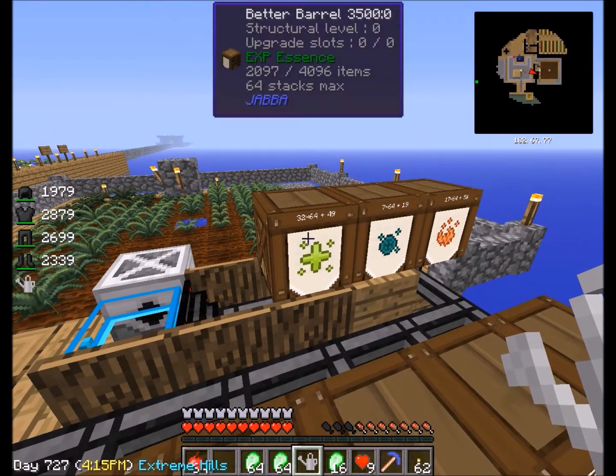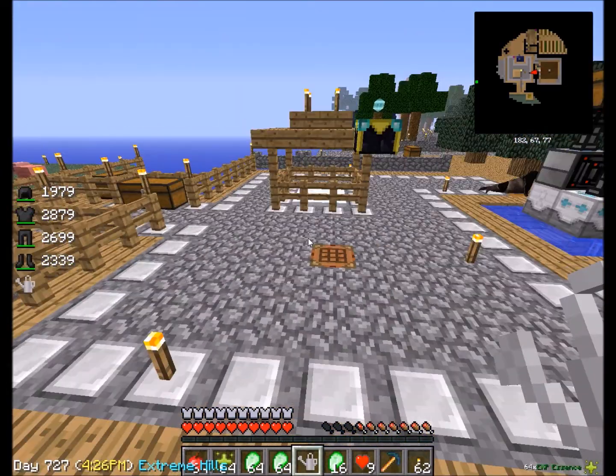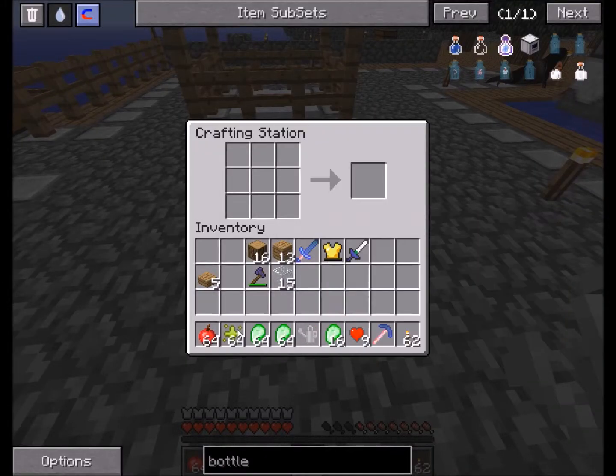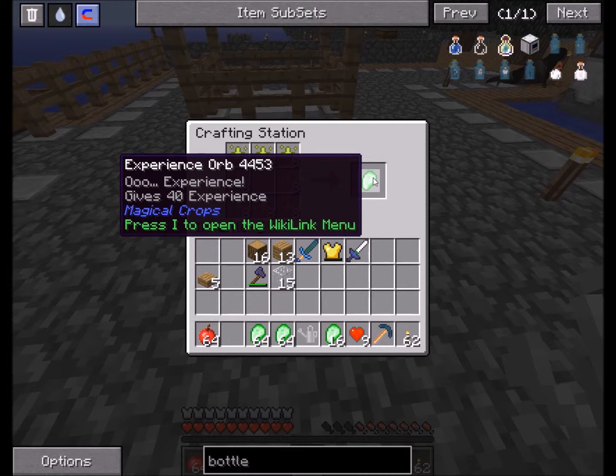I had to go get EXP seeds — experience seeds — I had to make. I'll take a stack of them right now and go over here to the crafting table. I will put these in the crafting table like so, and it gives me this — this EXPERIENCE ORB.